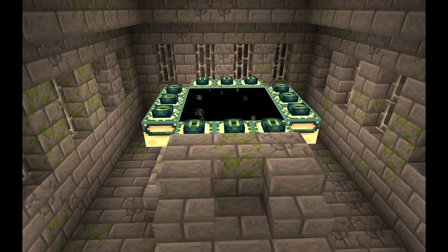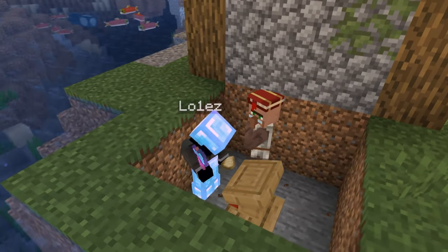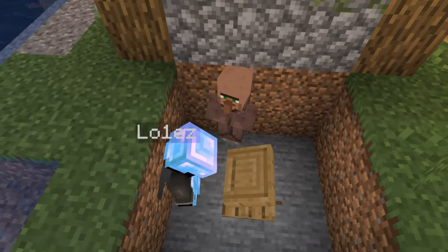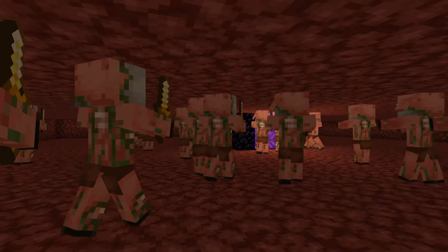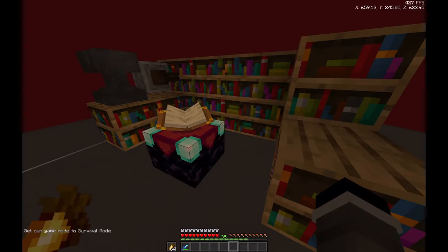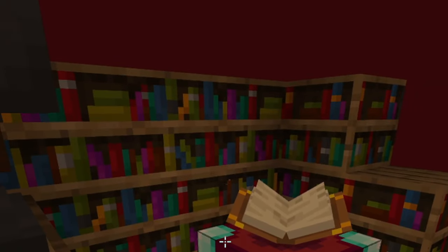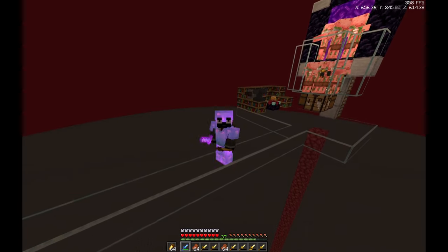Now comes the part for the non-end users. If you can't enter the end, proceed to get back home to your village. First, get a librarian villager to sell you mending books — buy one for every piece of your gear. Now go to the nether and, at the top of the nether, build ENX04's Zombie Piglin Farm — link in description. At this farm, also set up an enchanting area with an enchantment table, 15 bookshelves, a grindstone and an anvil, and use this farm to get perfect gear. Make sure to apply the mending.